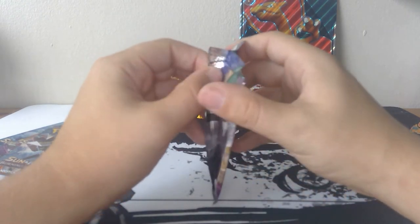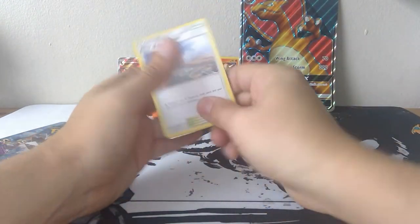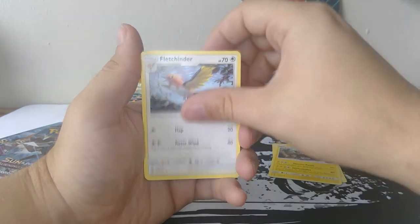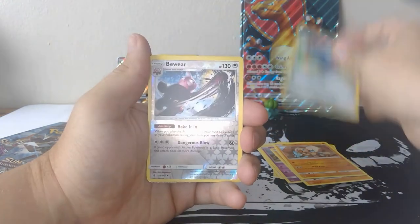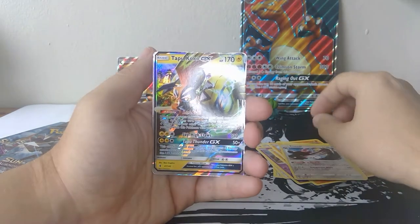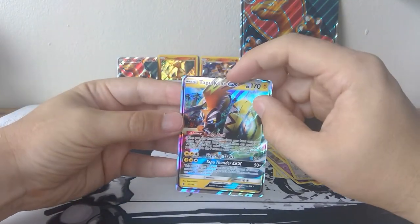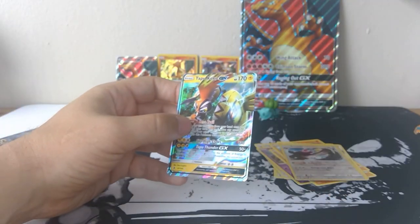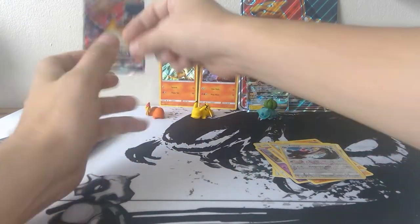Let's give Guardians Rising a shot. That's a good sign at least. Altar of the Sun, Alolan Graveler, Fletchender, Delibird, Trubbish, Machop, Rockruff, Beldum, Reverse Hollow, and Tapu Koko GX! Wow, that is way off-center - the top is almost cut off, it's so high up. Cool looking card though. I'll take a shiny like that any day of the week. I'll put this in a sleeve before I forget.